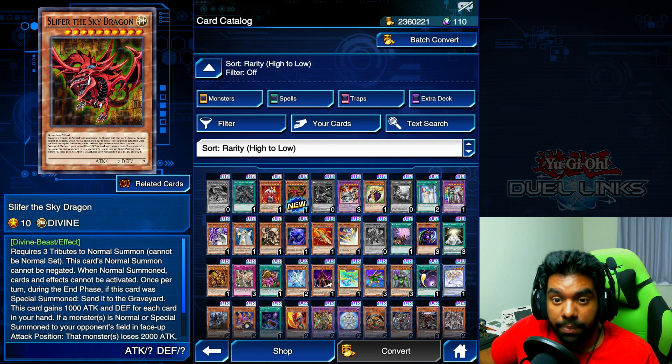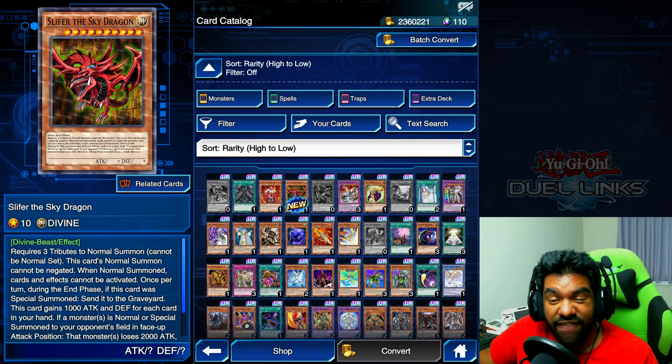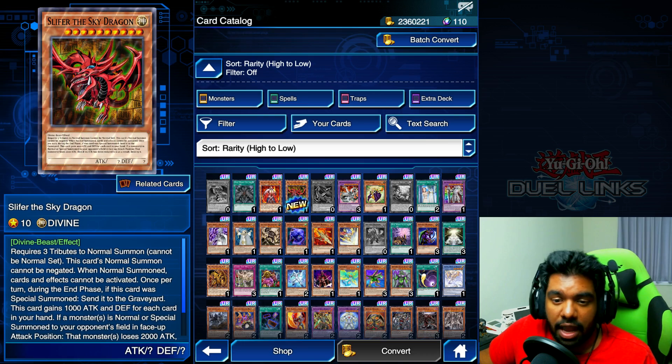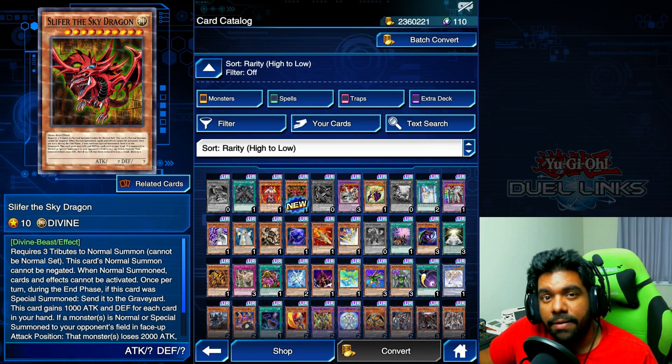There he is — prismatic Slifer the Sky Dragon. What a beautiful card. I honestly don't know exactly how to build around this guy but I'm excited and I'll figure it out. In 15 of 60 packs I pulled two of the new URs, one of them prismatic — and this is my first prismatic since the Corral event so I'm very happy. Anyway guys, that's going to be it for this video. If you have not started playing Duel Links and have any interest, I really recommend you start — there are great rewards right now with this new box, you can easily catch up. It'll be so much fun, so many events happening. Make sure you leave a comment and let me know what you think was the best pull of this video. Until next time, I hope you have a wonderful day!